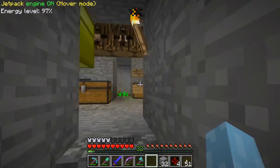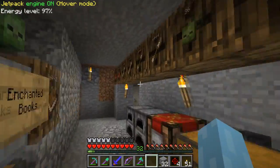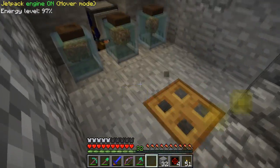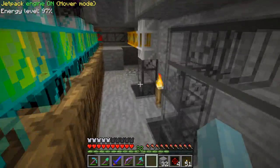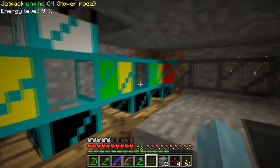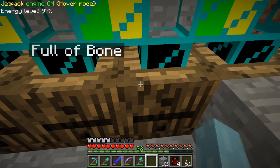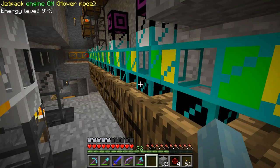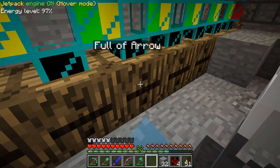All righty, that is working pretty darn good. As you can see, we have a setup here where the items are pumped over this way, they come up over here, and then they go around and get sorted into various chests. That's full of bone, rotten flesh, zombie heads, arrows.